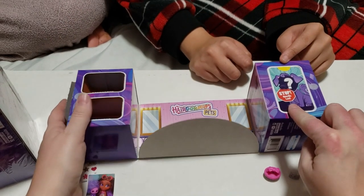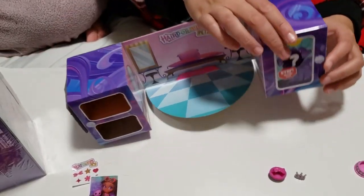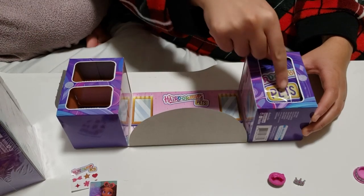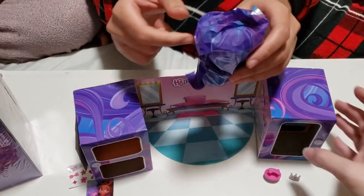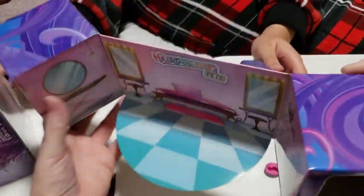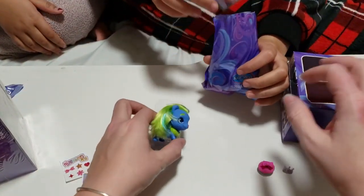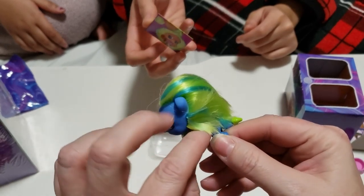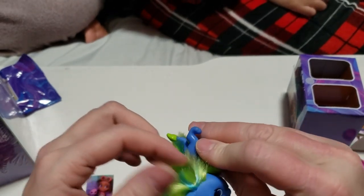It says open me last, so that's the one we open last. Let's open the others up first. What kind of pet do we got? It's the pet. It's a pretty big box — I'm going to have to check and see, you're going to have to open up the whole box. We got a lion! This is a lion — we got the lion!